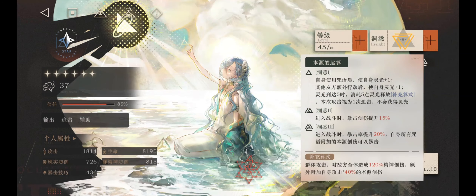Insight 2 gives 37 an extra 15% critical damage. Insight 3 gives 37 a 20% increase in critical chance and allows Genesis damage to cause critical hits, which is game-changing. Therefore, 37 needs Insight 3 to unlock her full potential.